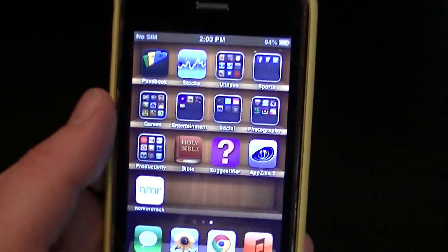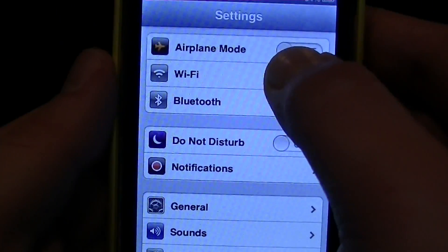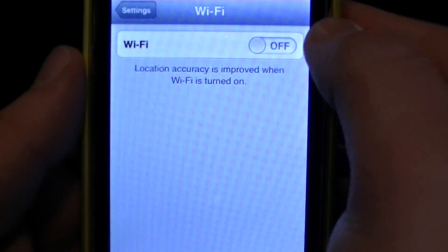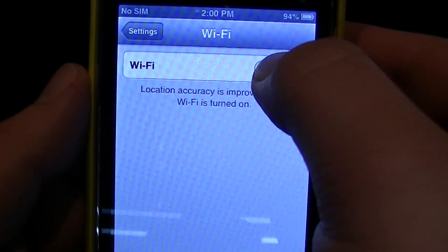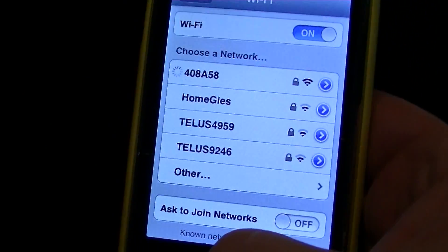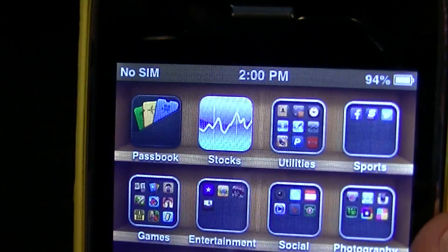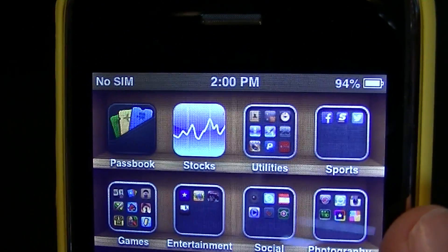Let me show you what I mean. We're going to open up our iOS menu, then go to Settings. I'll show you the error when we get there. I'm going to enable my Wi-Fi and connect to my network.